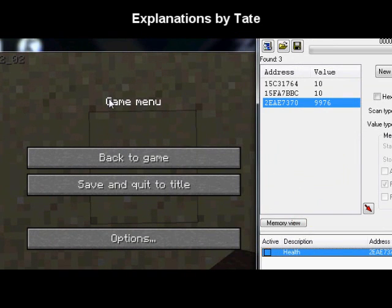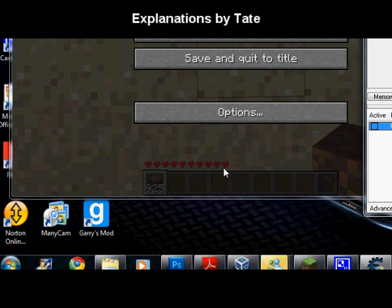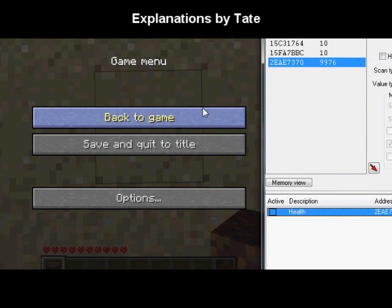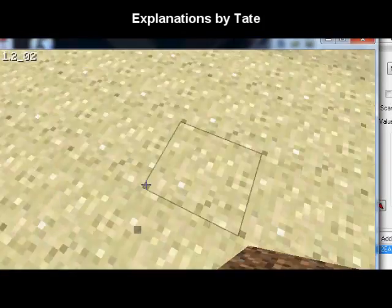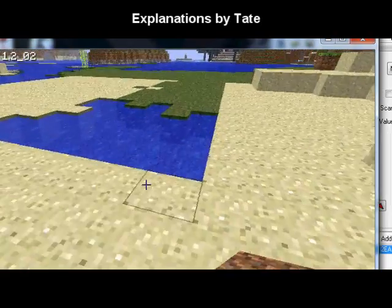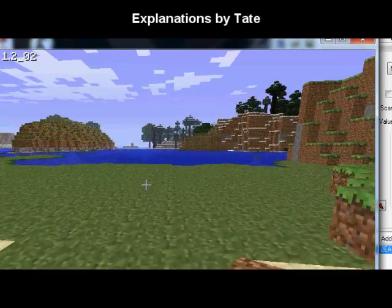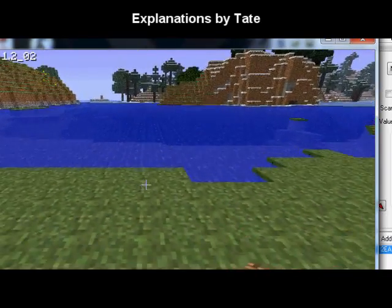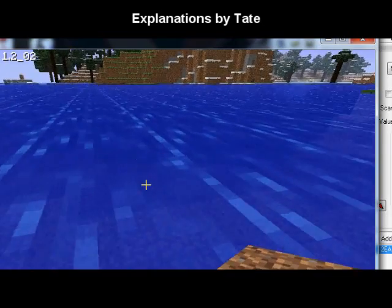Sorry if I didn't explain it well enough, so let me go over it one last time. Each one of your health hearts counts as two, not one. If I have 10 health hearts, I add those together and I have a value of 20, so over here I want to do the first scan of 20. Anyway, now I have a high amount of health that makes me nearly invincible. For example, if I were to go underwater, I could efficiently swim underwater for a large amount of time without actually wasting my health.